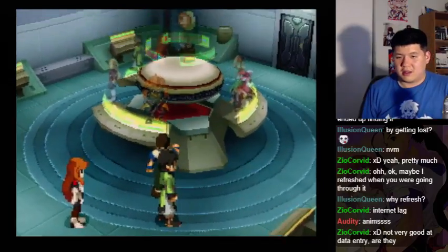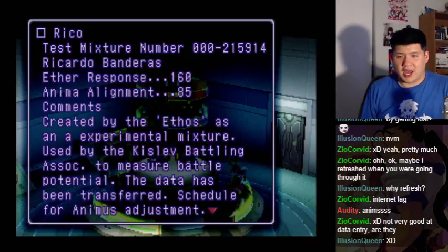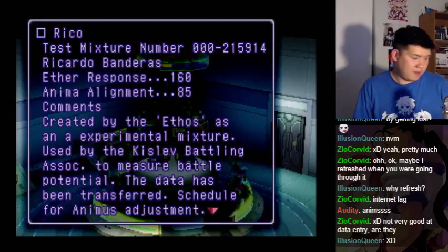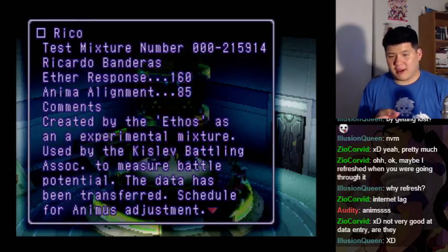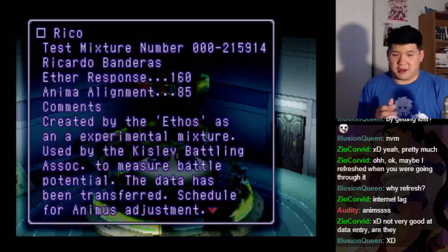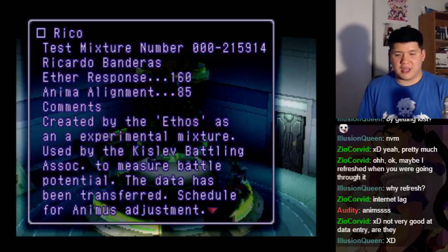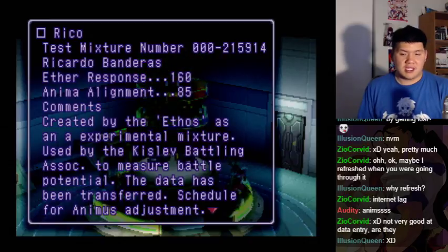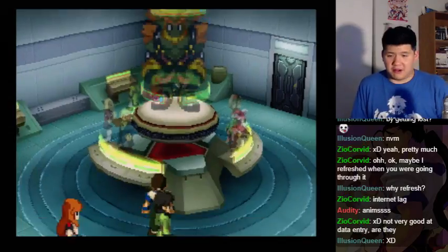Rico, test mixture number 000-215914 — Ricardo Banderas. Aether response: 160, Anima alignment: 85. Comments: created by the Ethos as an experimental mixture, used by the Kislev Battle Association to measure battle potential. The data has been transferred — schedule for Anima's adjustment. Chu-Chu, primitive animal. Aether response: not applicable, Anima alignment: not applicable. Comments: unusable — annul and dispose. They're trying to readjust everyone.